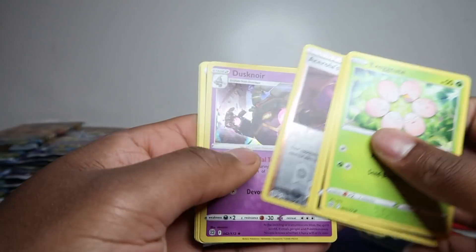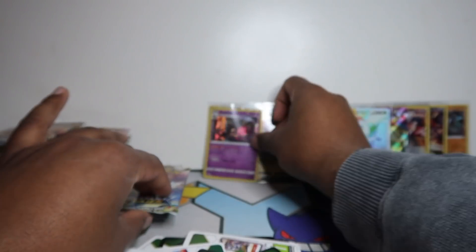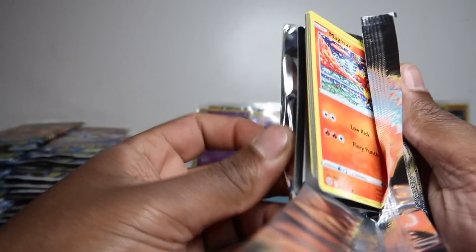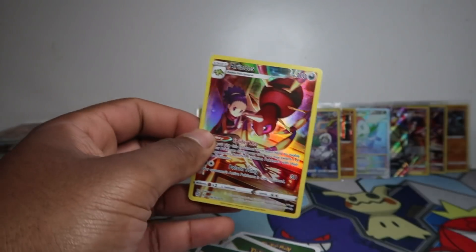Come on guys — only two full arts and one secret so far. We're hoping for like two full arts from this next lot. Just over two booster boxes in and if we're getting one secret per booster box that's pretty decent. I'm not even seeing that many trainer galleries — in a booster box there's like three to four, so about one every ten packs. If we get seven trainer galleries total we're doing decent on pull rates.